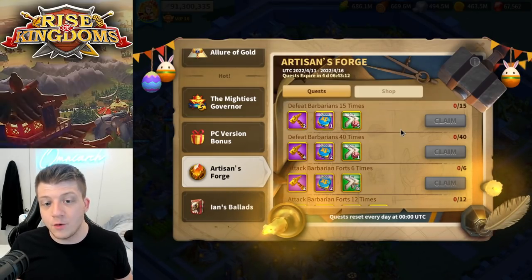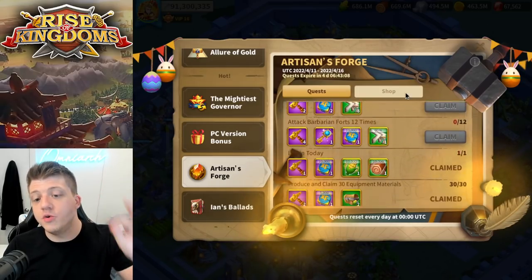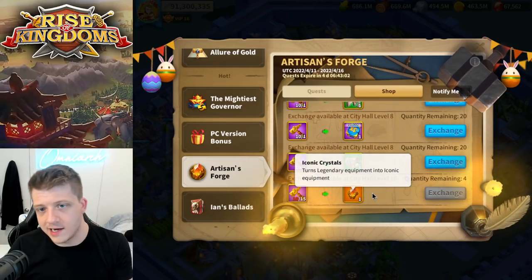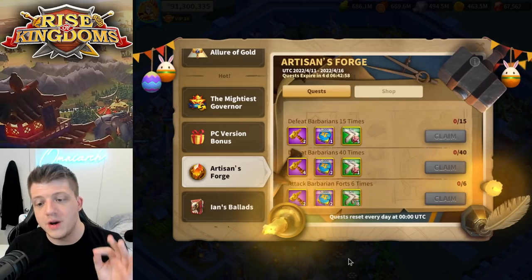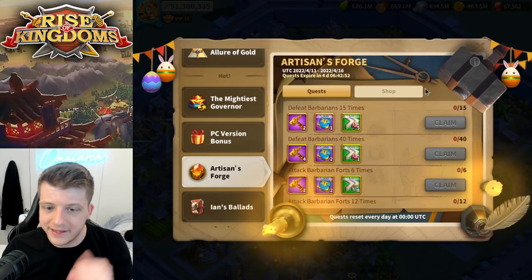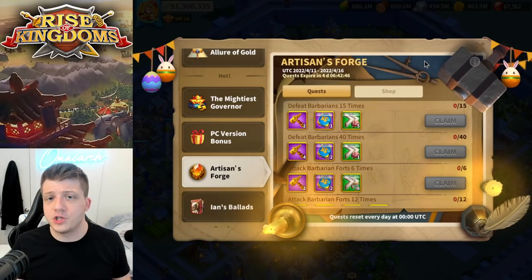That's pretty much everything for the iconic system. The last thing to note is that when you see the Artisan's Forge event go live, you should do every single quest in it. It's going to be a big deal if everyone on the battlefield has iconic equipment and you don't, so make sure you do it every time it comes around — don't get lazy, log in and do this stuff, it's important.